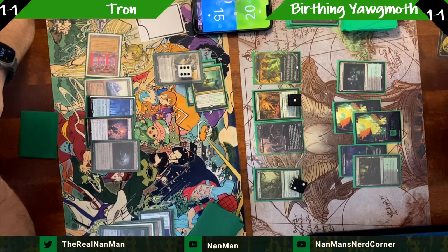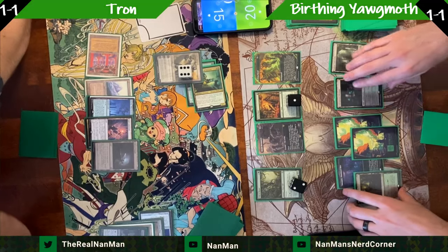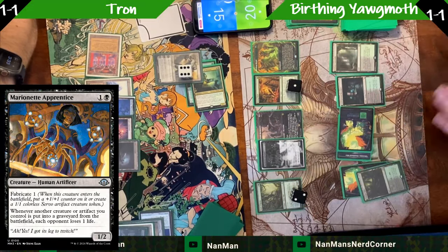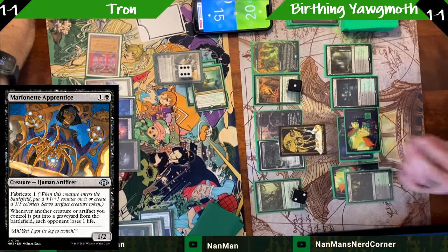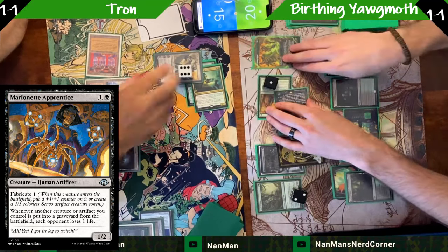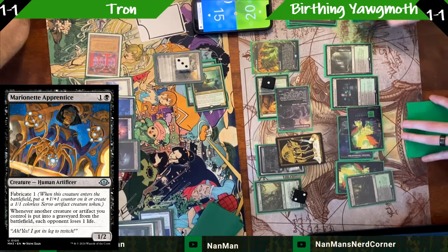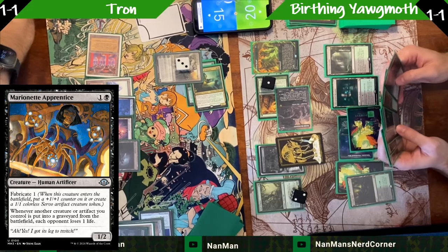Oh, the Servo — any guesses on the card? It's a new one from MH3. Let's play this Marionette Apprentice. I'm using a proxy because mine still haven't come in the mail. It's very cool — you'll see Marionette Apprentice in every version of Yawgmoth right now, whether it's the Birthing version or the traditional one. Being able to make additional creatures and having that drain effect is very, very nice.